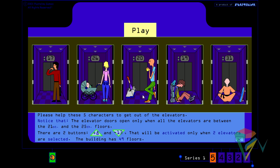In this problem we have a building with 49 floors and 5 elevators. These elevators have 2 buttons and will be activated when you have 2 elevators selected. The up button goes 8 floors up and the down button goes 13 floors down.